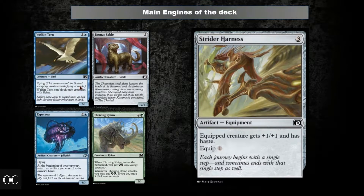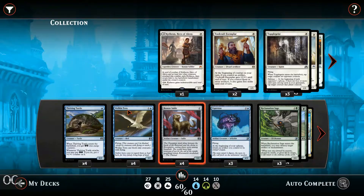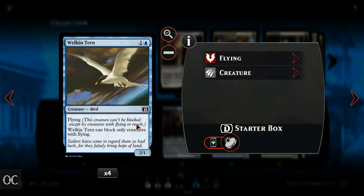Now let's discuss each card's role in detail. The Thriving Turtle is an excellent 1-drop from Kaladesh that can grow to 1 power and 4 toughness or even bigger if it gets the chance to attack. Otherwise it can block decently early game and ensure we survive aggression to realize our strategy. The Welkin Tern is a 2-power flying creature that essentially has built-in evasion, making it a good 2-drop for attacking.